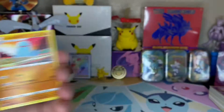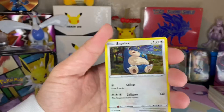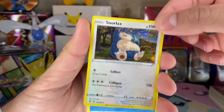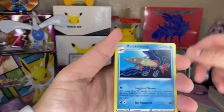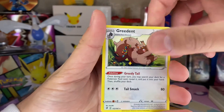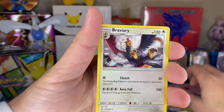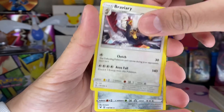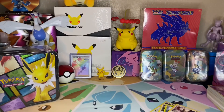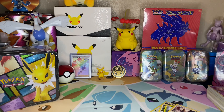Okay, all right. So besides the Snorlax promo, which was probably actually the only holo that we pulled — we got a Barraskewda, Quagsire, Greedent, I love that artwork, Abomasnow, Braviary, Metagross. That was the recap. Thank you guys so much for watching and be sure to look forward to me opening all of these. Have a good one, bye!